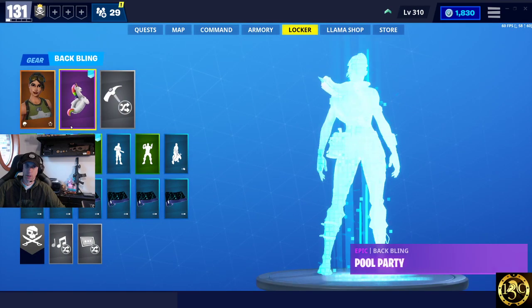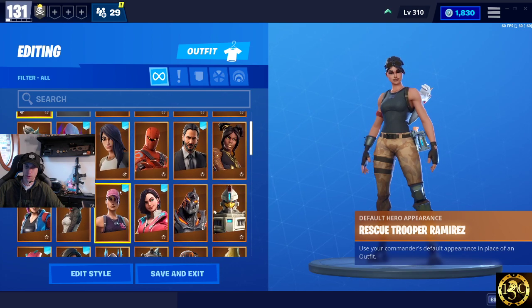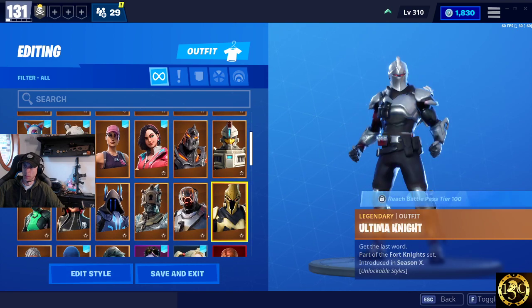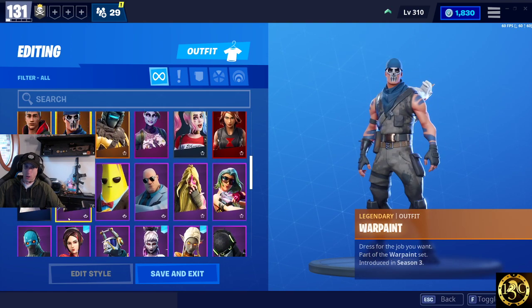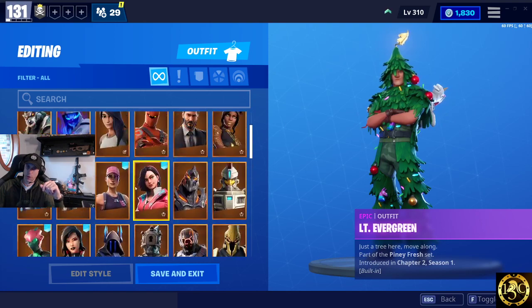Then we've also got skin changes. We're using Rescue Trooper Ramirez. I've got her in almost her entry level stage here. She is a 130 character but she's been leveled all the way up — she's max level. Before you could remove her hat and her back bling, but now her shirt's different. We could change her over to basically anybody we wanted. I'm just kind of waiting for the stream to fill up here before we start opening these llamas.